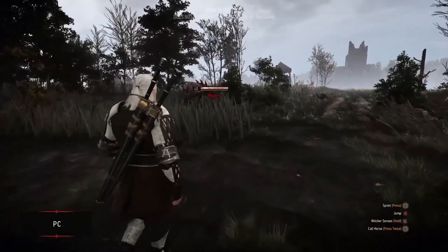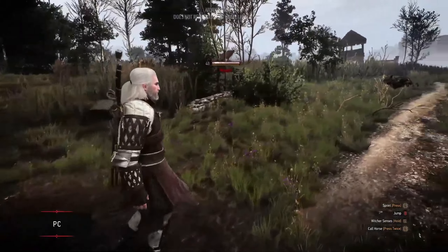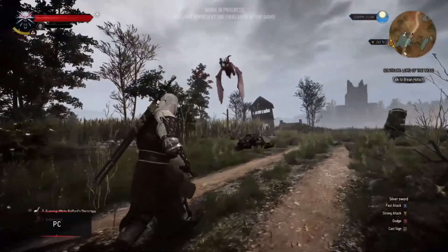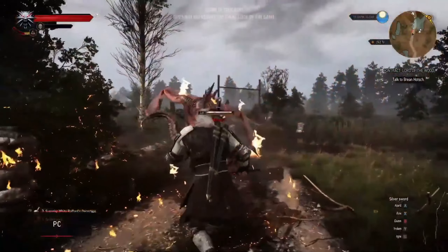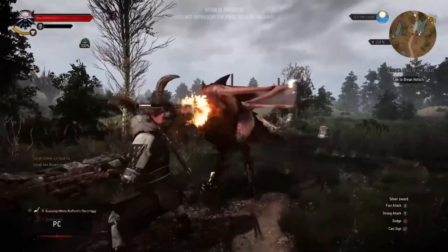New controls for sign casting — basically what you need to do is hold down the trigger and press the assigned face button to use signs, without having to open a radial menu in combat. I don't know if I particularly like this feature, but I think it is nice and I want to experiment with it a little bit to see how it works.